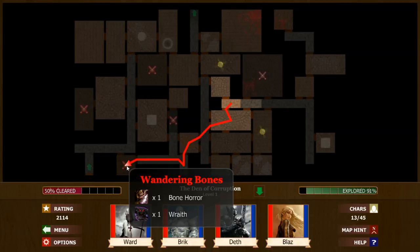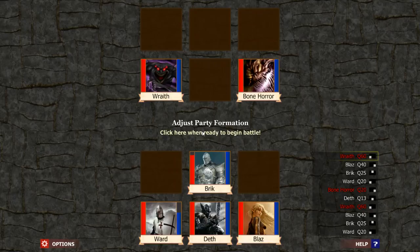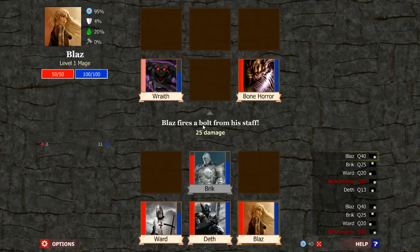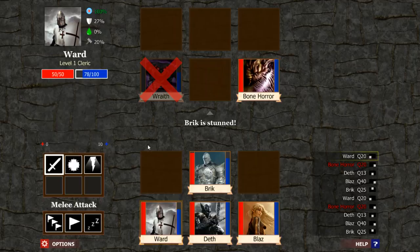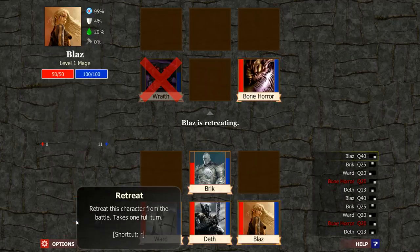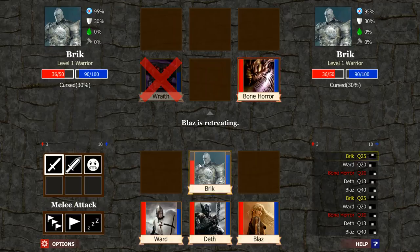I think this is the next best battle. We've got cursed — that's fine. We were stunned — that's always dangerous. We're going to rest. We're going to retreat with Death. We're going to retreat with Blaze. And Brick — he's cursed. 30%. He hits for 32 and 30% of that's 10, so not so good.